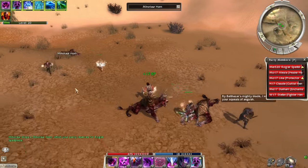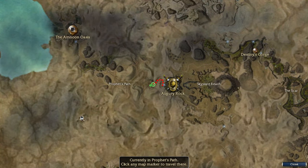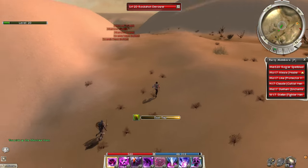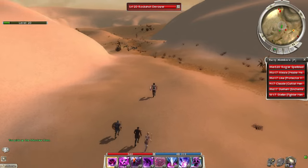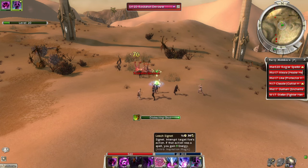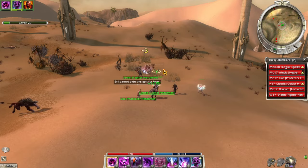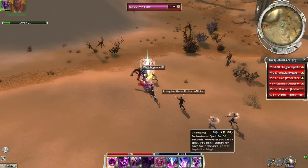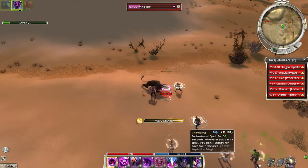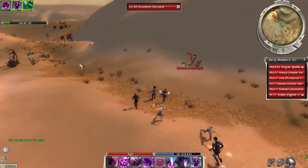We got one more minotaur horn — we might be able to get those gloves after all. We're just heading down this way. Cycling through enemies, getting our degeneration going. The channeling is pretty good — we're using it for the health boost we get from Alicia's skills. Oh, a mesmer boss!